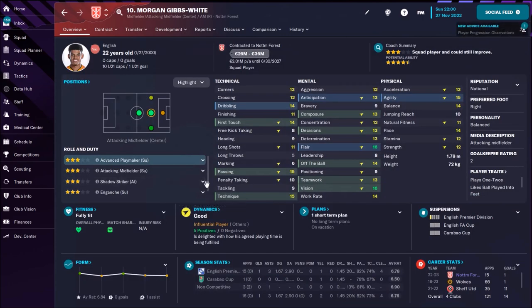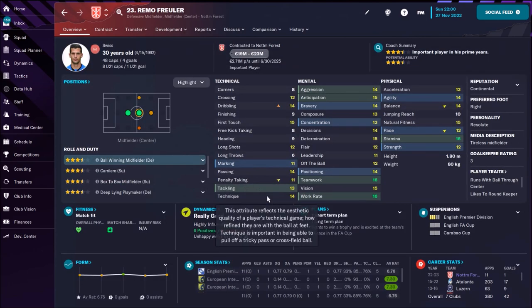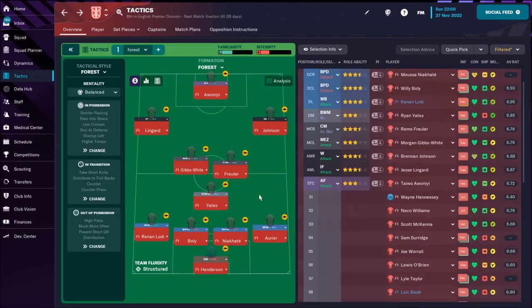Then Morgan Gibbs-White is going to play as a mezzala — superb vision. He's going to run with the ball and distribute some nice passes for the other guys. Then we have one really interesting player: Remo Freuler, a Swiss CM with superb stamina. He's a real team player and CM automatic duty is the best role for him.